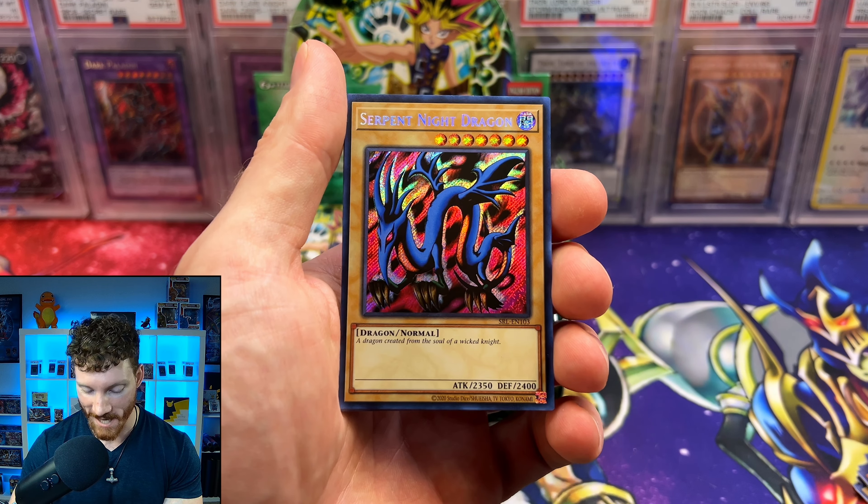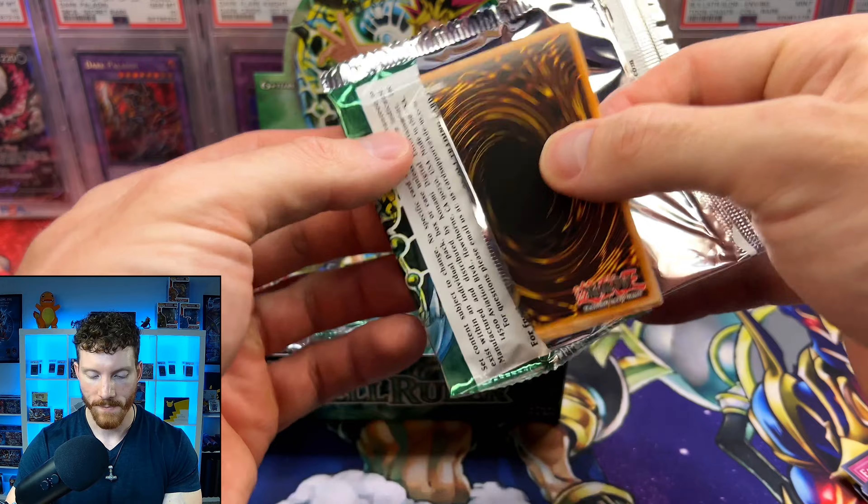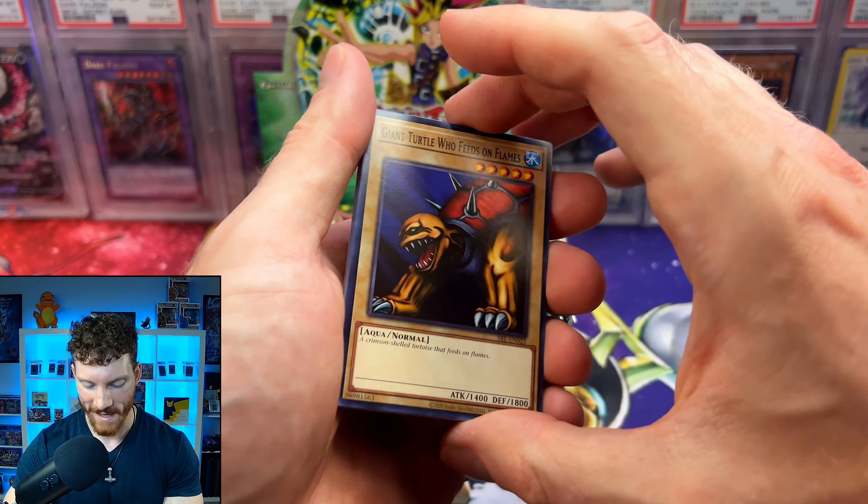Oh, it is the Serpent Knight Dragon. That's such a bummer — we need an air box. So we pulled the secret rare in like the second pack, basically. That is a little bit of a bummer because I really wanted to pull that toon for my guy HeyGhosty; that's the one card he was really wishing for. Although we are grateful we got a secret, it seems like every box is guaranteed to have one. That's just not the one we wanted to see — we wanted the Toon Blue Eyes.